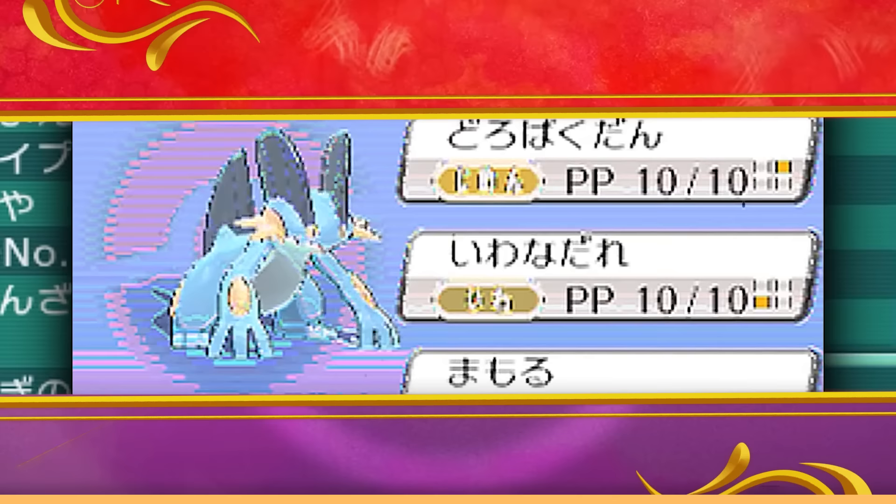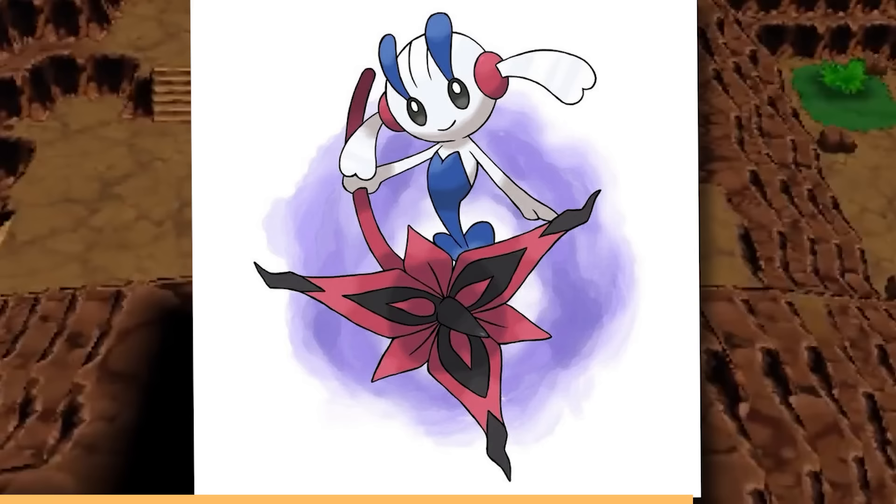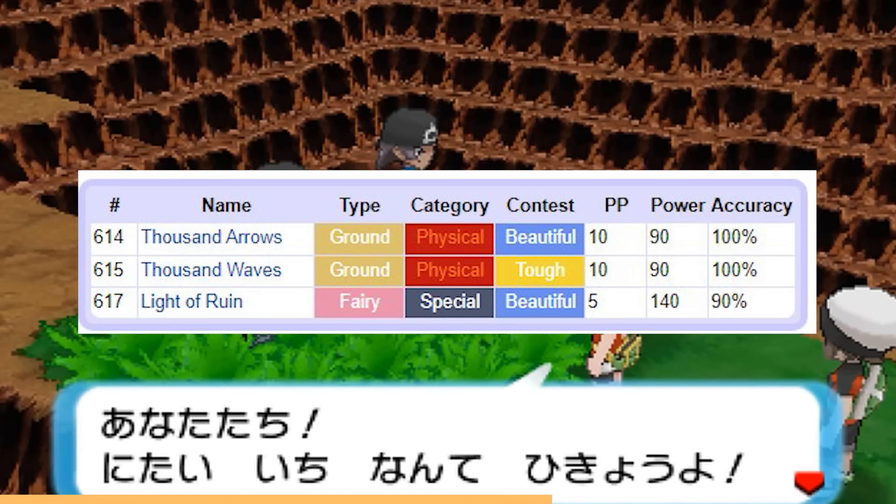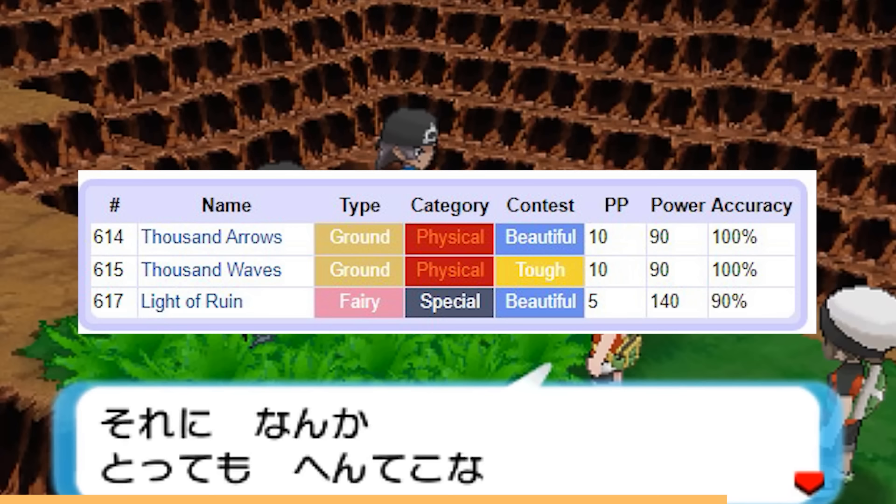There was also a beta version of Omega Ruby Alpha Sapphire with some interesting tidbits. For example, AZ's Eternal Flute is actually present in the data of these games but doesn't make an actual appearance when you play. There are also three unused moves in the game's data — Thousand Arrows, Thousand Waves, and Light of Ruin — with no legally obtainable Pokémon able to learn them. Light of Ruin is a Fairy-type move, so it's curious what it would have been intended for.